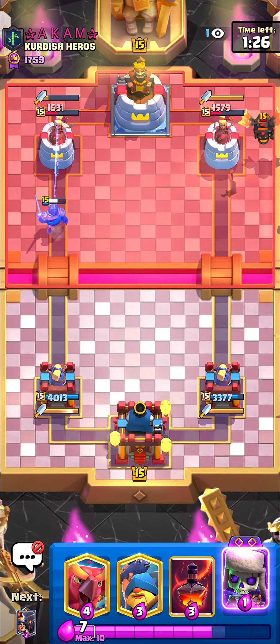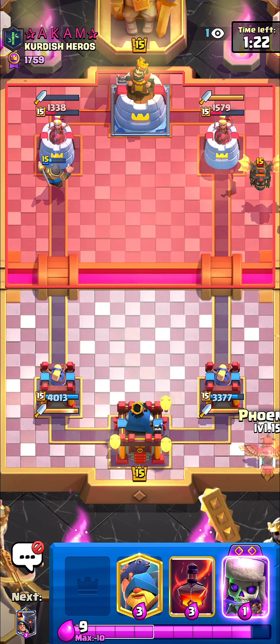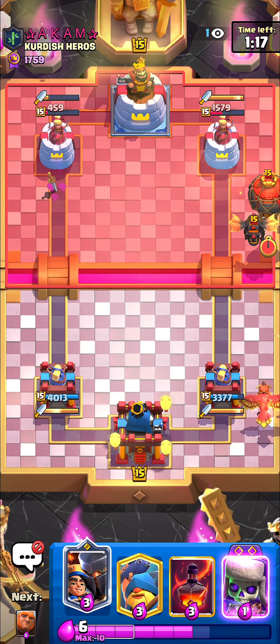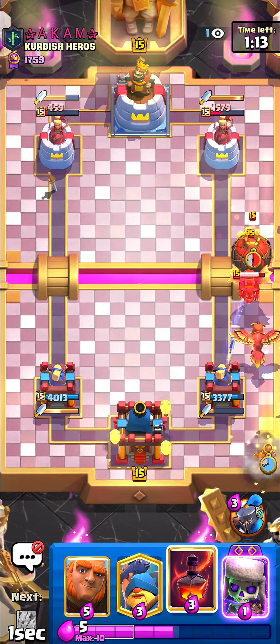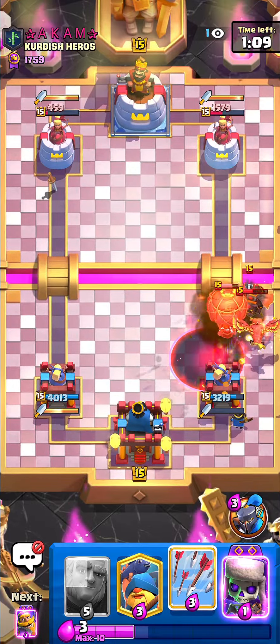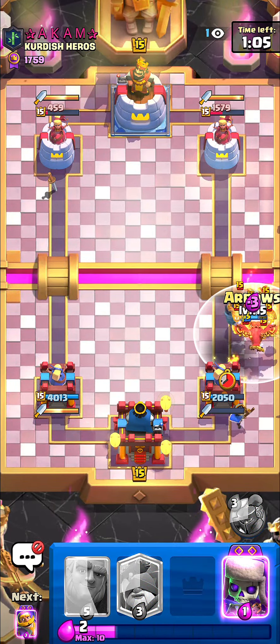Especially phoenix — phoenix is so good against this new tower troop. If the dagger duchess is out of daggers, the phoenix is gonna get insane value and it forces your opponent to spend a lot of elixir on top of it. Then you're gonna get an insane positive elixir trade and basically win the game. I'm gonna try to avoid the balloon — I'll most likely get one balloon hit but it's fine — I'll just arrow that.